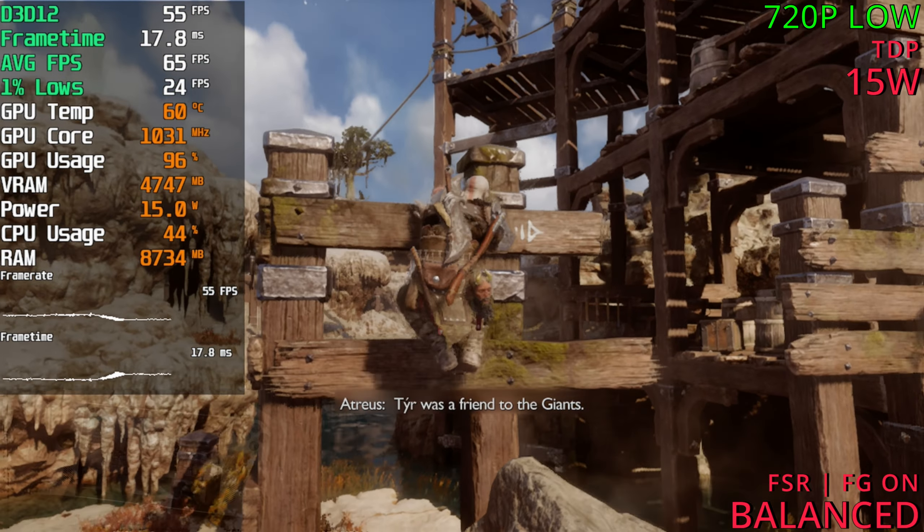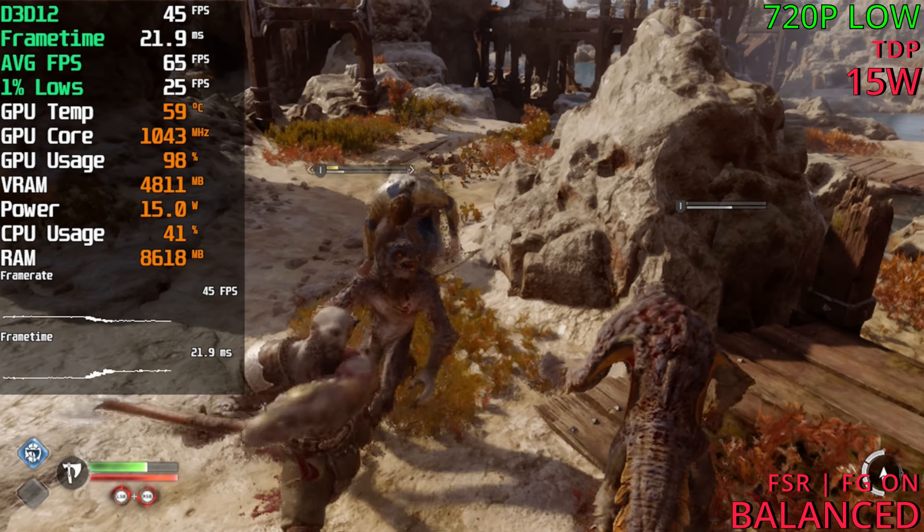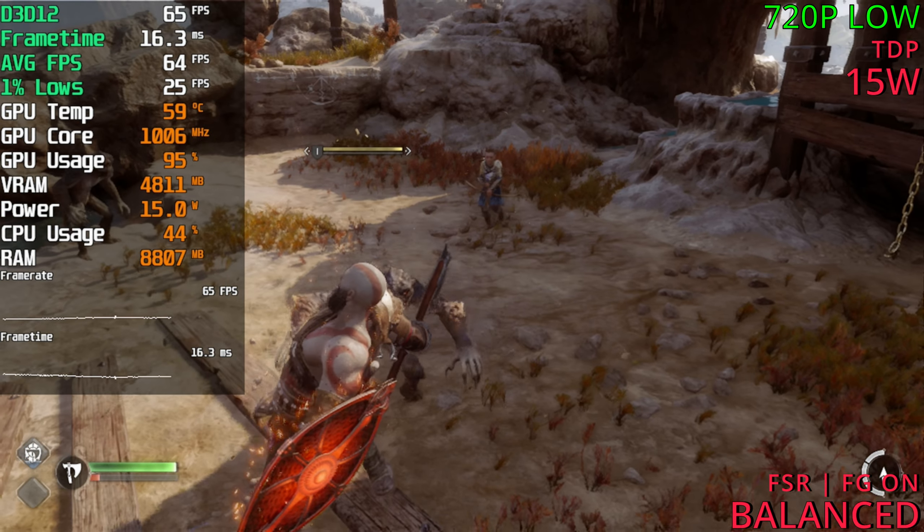During fights we're sitting around 40 FPS as well. So ideally, playing at 30 watts is the move for this one. Playing at 15 watts is playable but it can be risky.